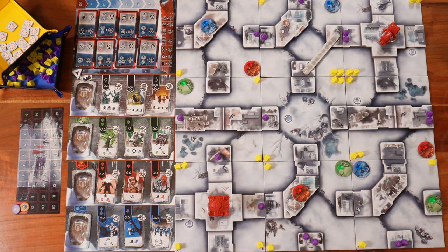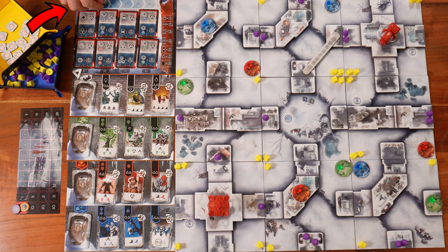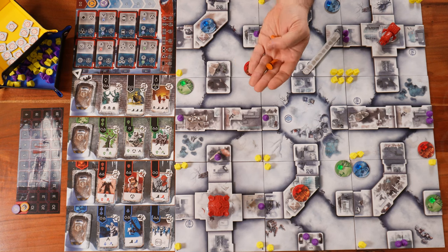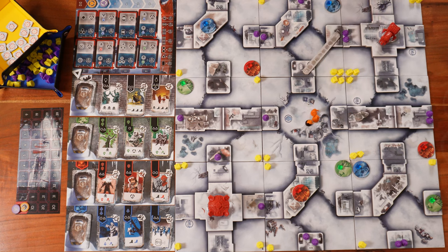Now let's talk about what each player does on their first turn. For this setup, The Ravagers — the orange faction — are the first player, and Refuge 42 — the purple one — is the second player. At the beginning of the game, before taking their first action, each player deploys their leader. The first player deploys their leader and two scrappers; the second player deploys their leader and three scrappers; a third player would deploy four scrappers, and a fourth player five scrappers.